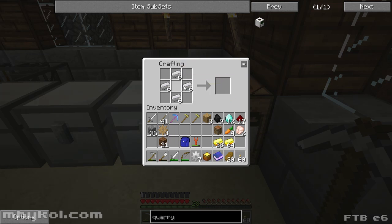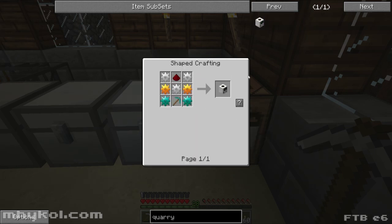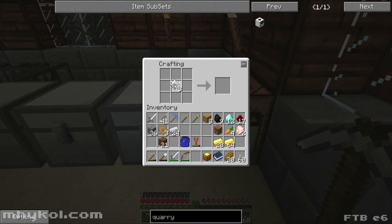All right, so I gotta make a bunch of cobblestone gears, and then iron gears, and I need to keep three of those. I need to make four of them gold. Then two of these need to be diamond.